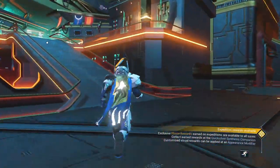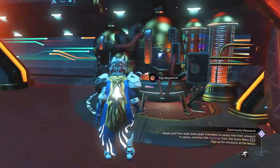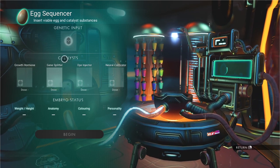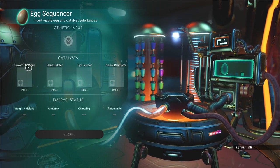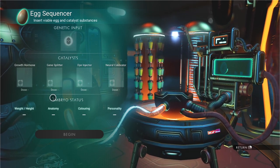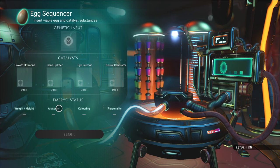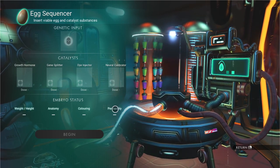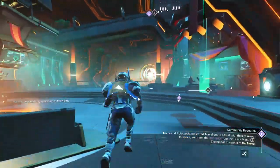I mentioned the egg — you take the egg to the egg sequencer gestation unit right here. When you put your egg in, you can add items from your inventory: a growth hormone, a gene splitter which can change anatomy and size, a dye injector to change the coloring of your creature, and an ability to change their personality — to make them kinder, more subservient, more obedient to you — or more likely to run away at the first chance they get.